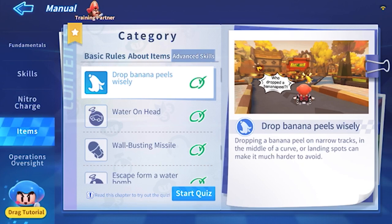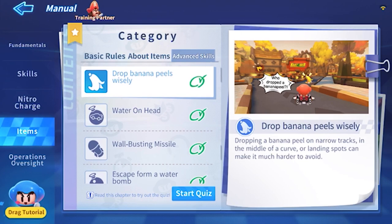First one is: drop banana peel wisely. I don't know how this is an advanced skill. I feel like anyone with more than one and a half brain cells knows this. Like obviously if you drop them on shortcuts and narrow paths, it's more likely for someone to hit them. Like, did they really spend several years of science to finally discover that putting banana peels in narrow paths is good? Anyways, let's look at the next one.